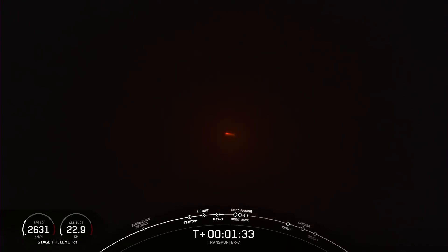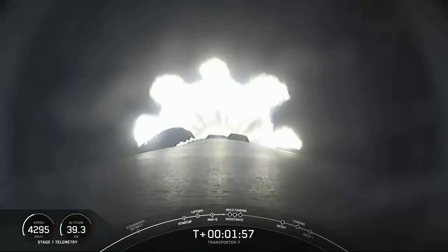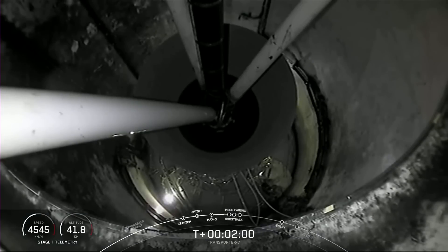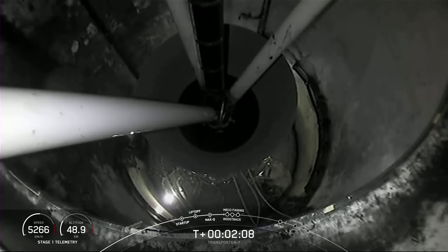MECO is main engine cutoff — that's where we will shut down all of those engines you see lit up on your screen. That will help slow the vehicle down in preparation for stage separation. Stage 1 will begin its journey back to Earth with the stage 1 flip and the boost-back burn. And once we have stage separation, we should be able to see the shorter nozzle in there — you can actually see it on your screen.